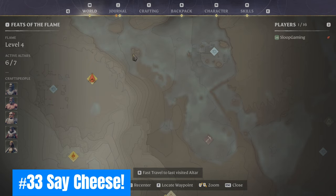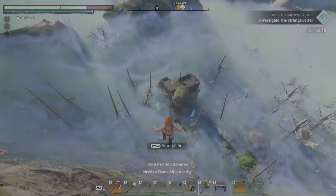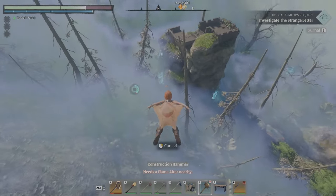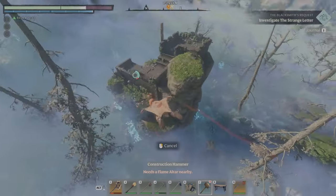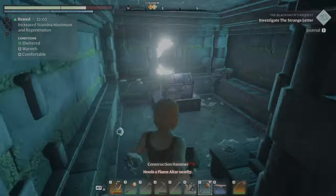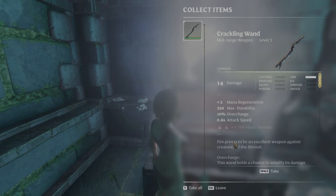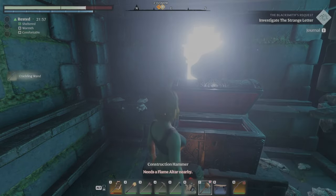Thirty-three: Say cheese! An easy chest location to farm is just off the cliff where you first create a base. Just follow the path, loot the chest, restart the game, rinse and repeat. This is the common strat for any chest farm of record.